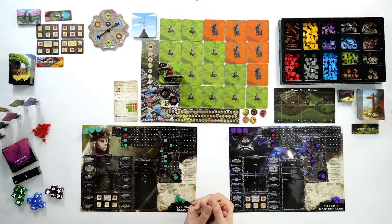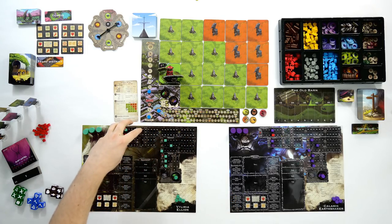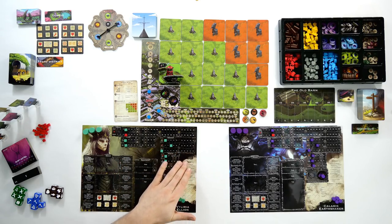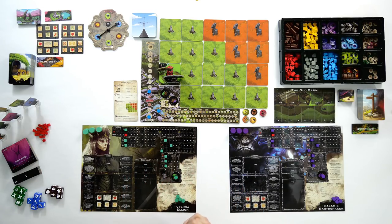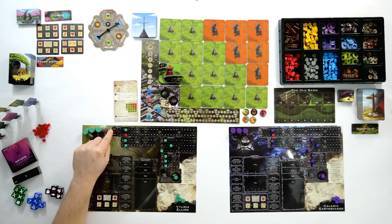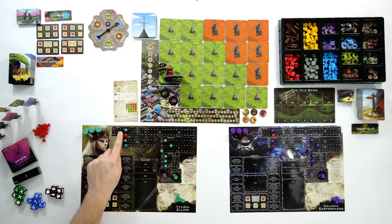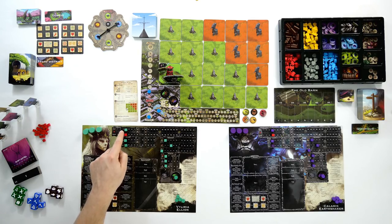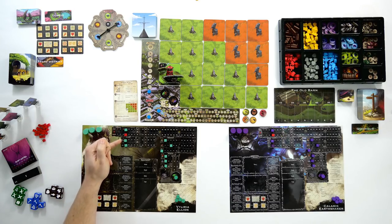The important things to know are the stat area of your character sheet and the action area. With those in mind you need to know the round overview and then you can get playing. Up here you can see the health area which goes from 1 to 25 and we start with 4. You have a maximum and a current health value. The maximum shows the most health your character can have at any time; the current shows your current health. So if I took 2 damage I'd go from 4 to 2, but my maximum wouldn't change. If healed later I could be healed up to a maximum of 4 but never above it until I increase that stat.